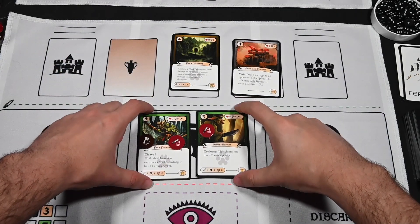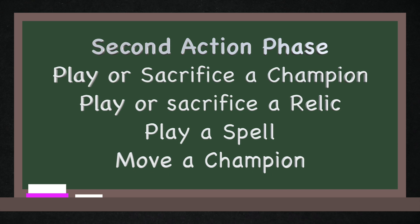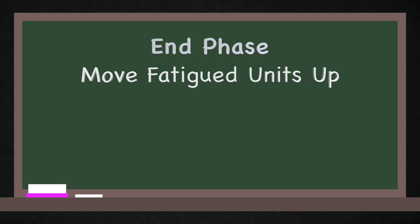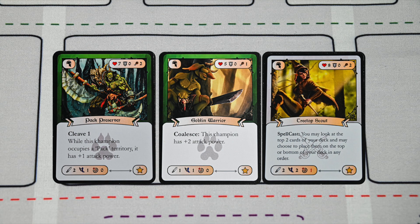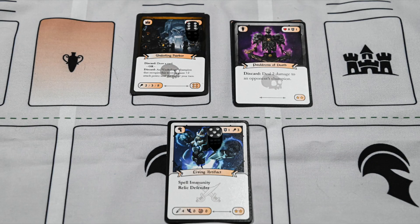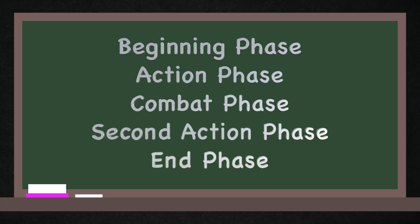Once all attacking champions have attacked, slide them down to the champion zone. The active player then has a second action phase allowing any actions from the first action phase: playing or sacrificing a champion, relic, or spell, or moving a champion to another territory. Then the end turn phase has all champions on the fatigue line move up to the champion zone, indicating they can attack or move next turn. Pass to your opponent, who goes through the same five phases: beginning phase, first action phase, combat phase, second action phase, and end phase.